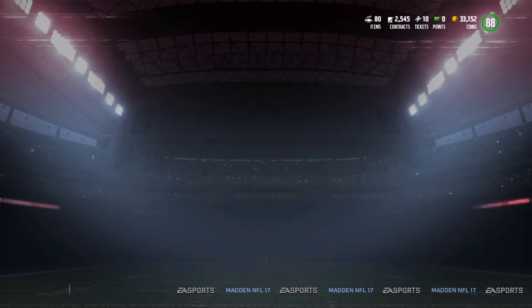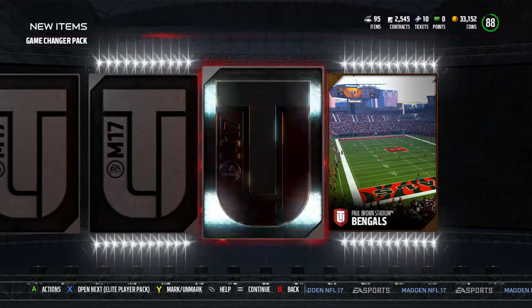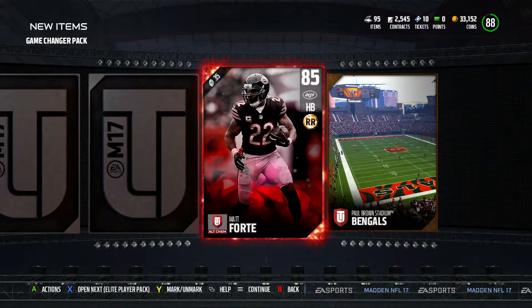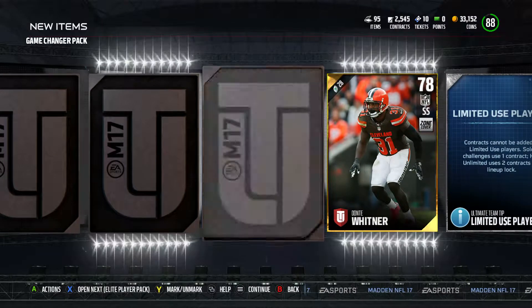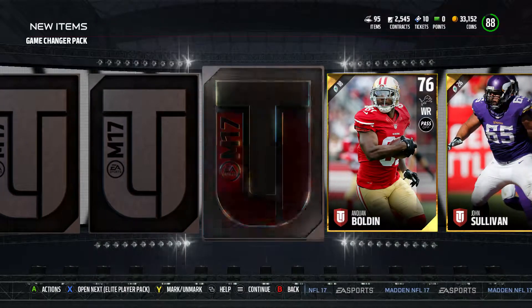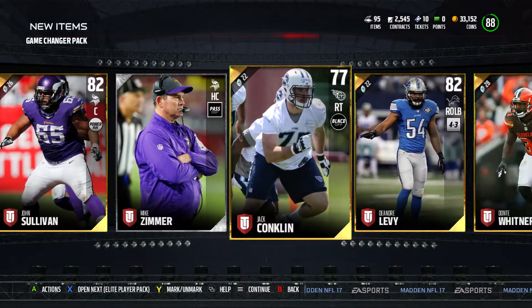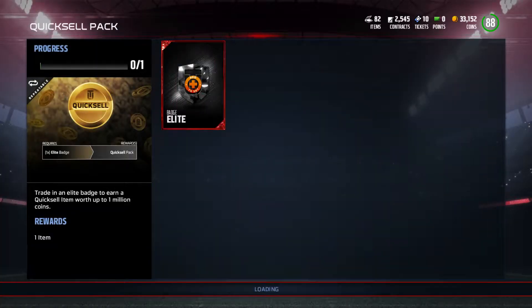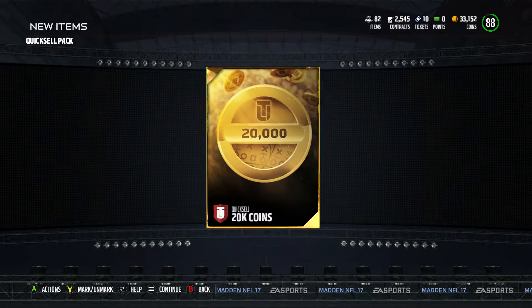One more game changer pack — let's count the gold players. There's Chip Kelly again at the start of the pack. Going through the back — there's a gold Thanksgiving player. Oh, there's an elite! 85 Matt Forte — that's decent, I don't mind that, as our first elite player of this pack opening. Going through the back works! There are 10 gold players in these. I'm going to turn in this one elite badge for the Quicksell pack — up to a million coins. We got 20,000, so we broke even on the elite badge.